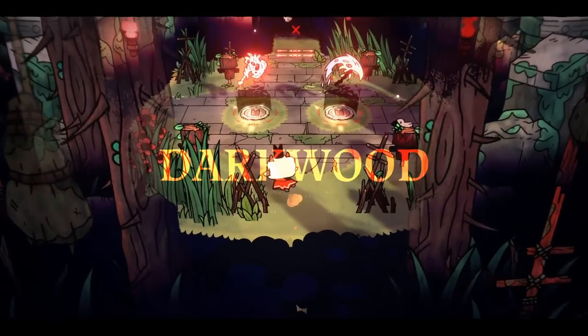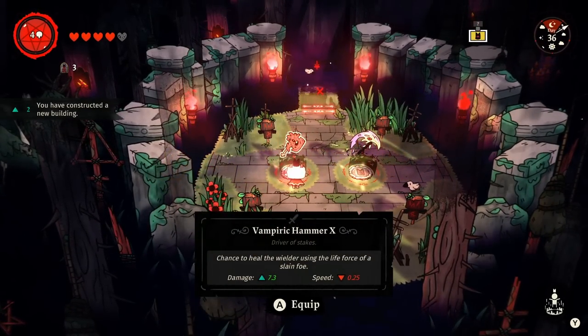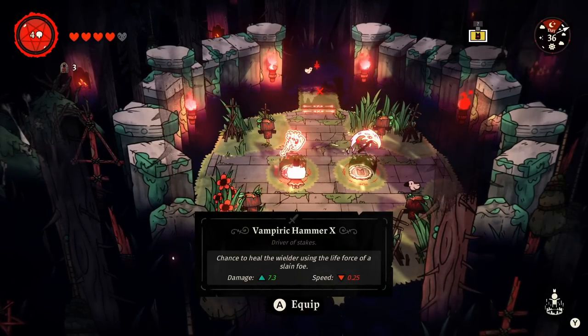Personally, I think the best weapons in the game are the hammers — anything really slow — because you can focus on dodging and just come in for one big hit and get out. But if you have a weapon you prefer, just do this until you get your favorite weapon, or until you get a specific weapon with a specific trait.